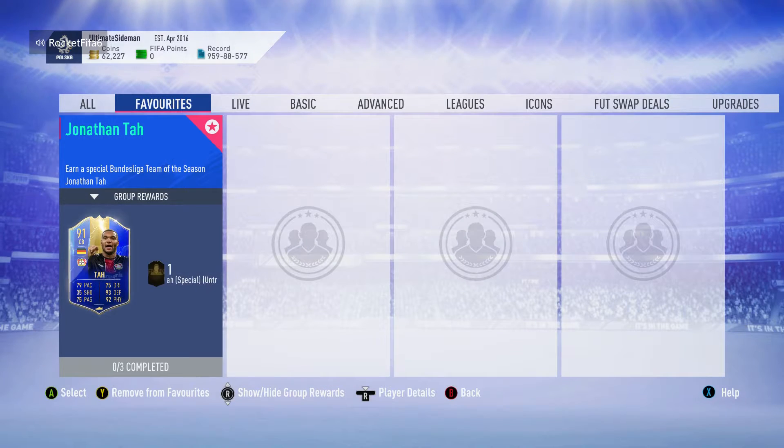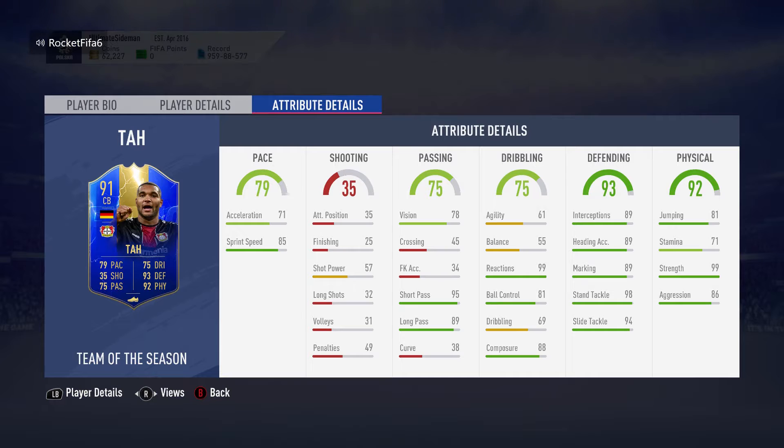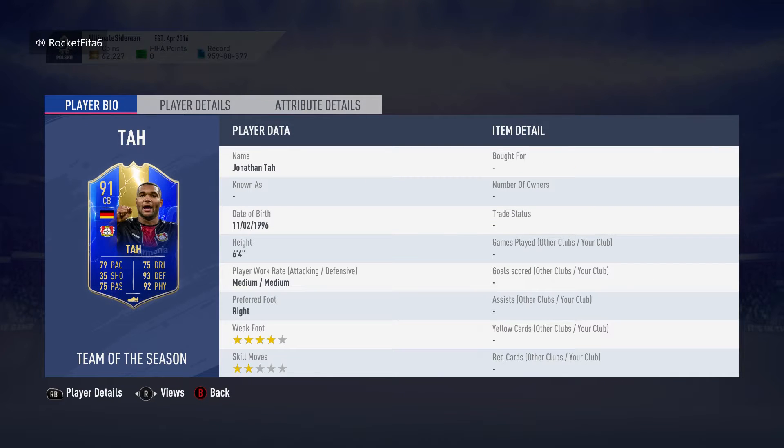Welcome back to another video. Today we'll be completing Jonathan Tarr's Team of the Season SBC. He has 79 pace, really good sprint speed, amazing reactions and composure along with ball control — exceptional. His defending and physical stats are great apart from stamina which is a little low, but his medium-medium work rates mean he'll be able to last the whole game. Six foot four, which is huge, and four-star weak foot.